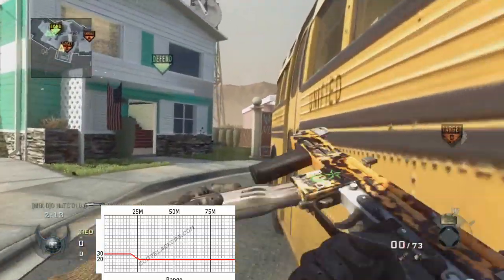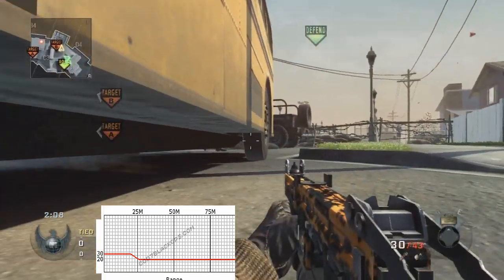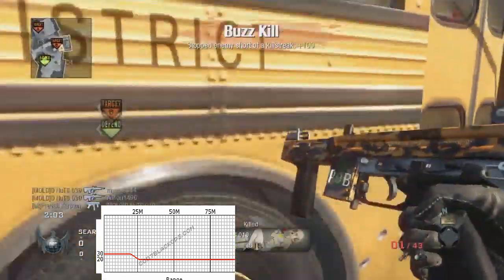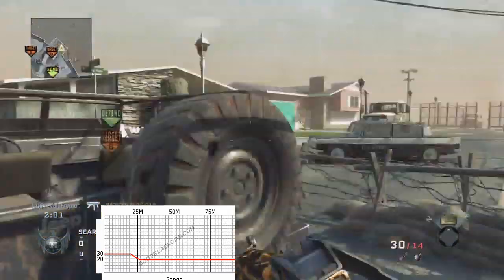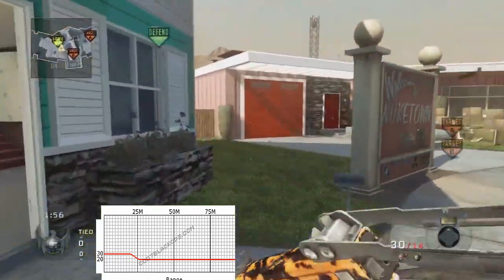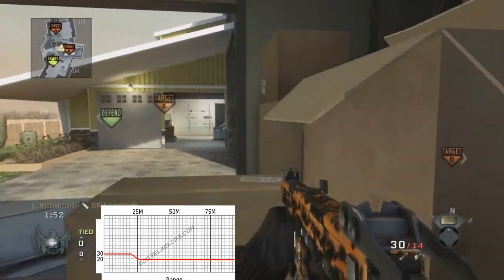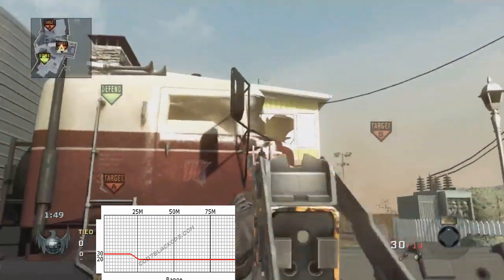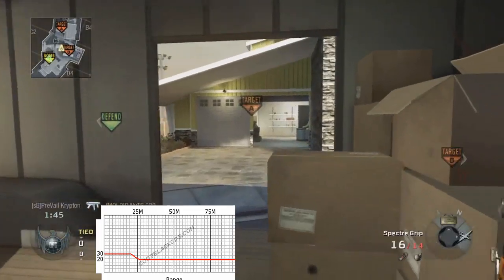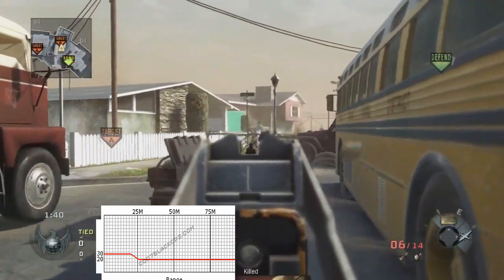It has a 30 to 20 damage range — all the way to 20 meters it does 30 damage, and at 25 meters it drops down to 20 damage. Now, the gun is pretty weak with that, but it's still a good gun especially up close. The only attachments I recommend would be grip, extended mags, and rapid fire, because this gun has fairly good sights, and anything that gives you more accuracy, more damage, or more bullets to shoot is just an advantage.